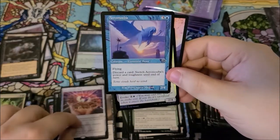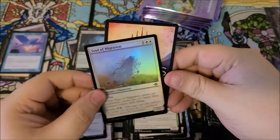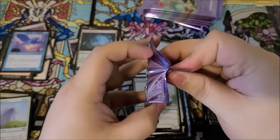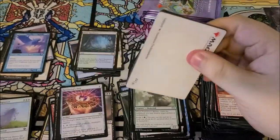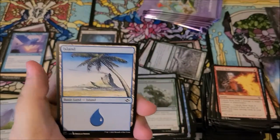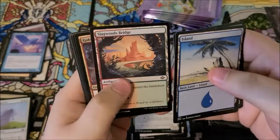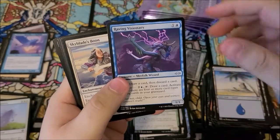We got nev's disc, erimo, and soul of migration. Now we're just missing the one and we'll have pulled every single fetch land out of this set. Crazy — unfortunately not any of the crazy cool art versions, but just having them is good enough for me.